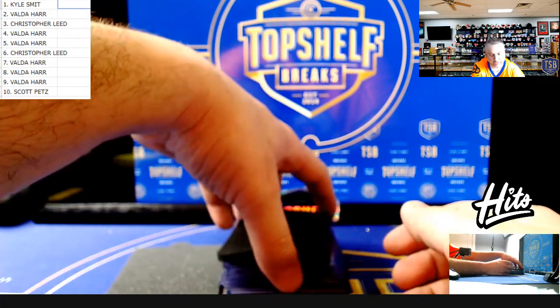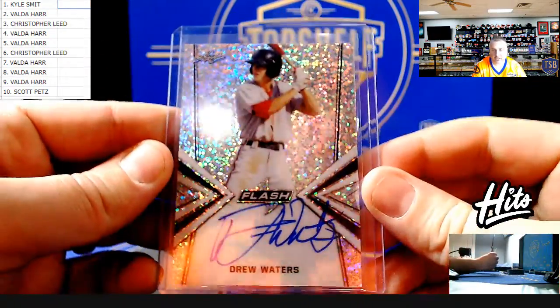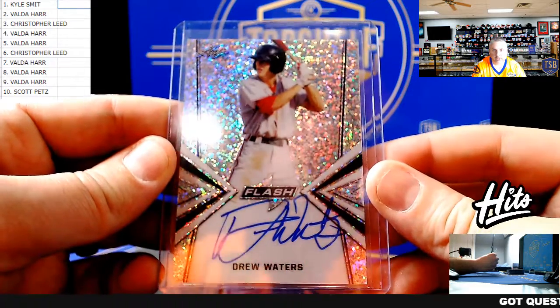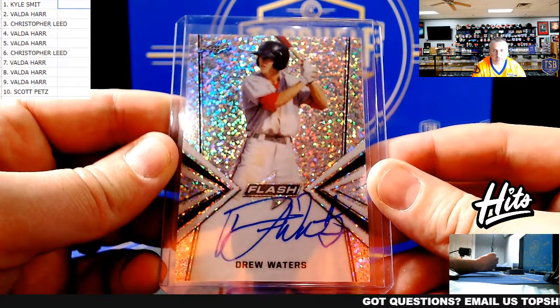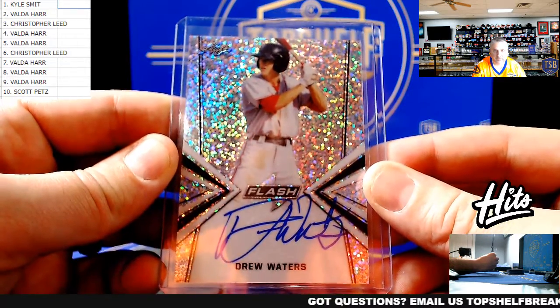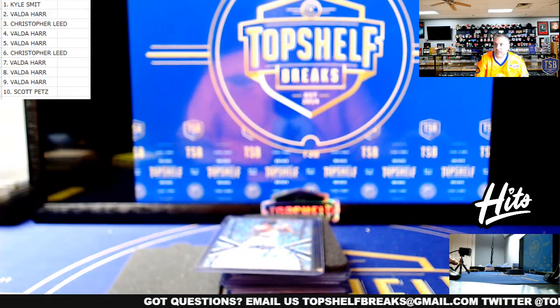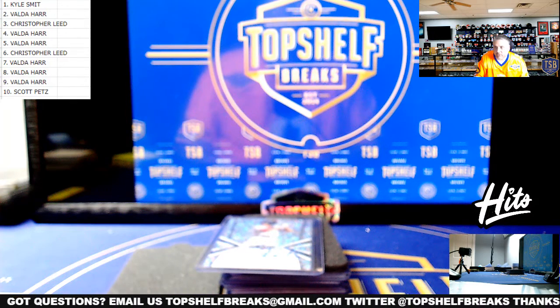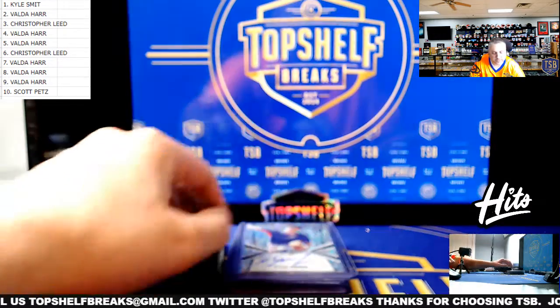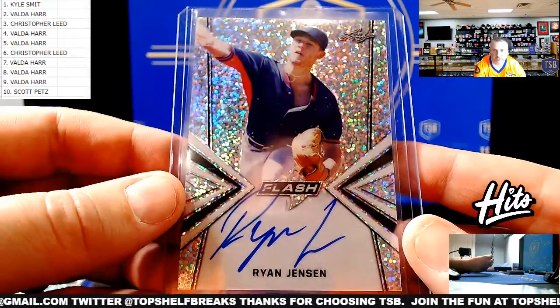It doesn't matter what order they come out in because they're going to draft them. First up — Braves prospect, people are pretty high on this kid — Drew Waters, base auto. Since I know not everyone may be here, hopefully everyone is: Valda, Kyle, Scott P, and Chris Allen Valda are here as well. Drew Waters — I'm going to make a list myself and put that up. Next is Ryan Jensen, on-card base auto.